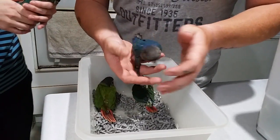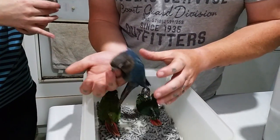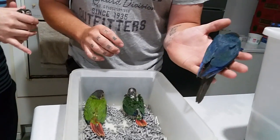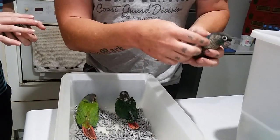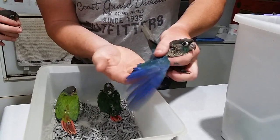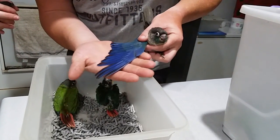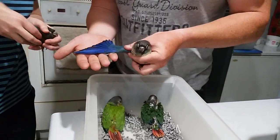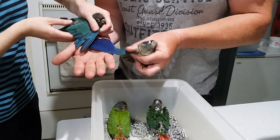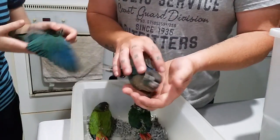And then here's the one that you're all raving about — this is our double factor. You can see all the colors are much darker. The wings are a vibrant purple color, nowhere near as turquoise as the other. Complete color change right there.